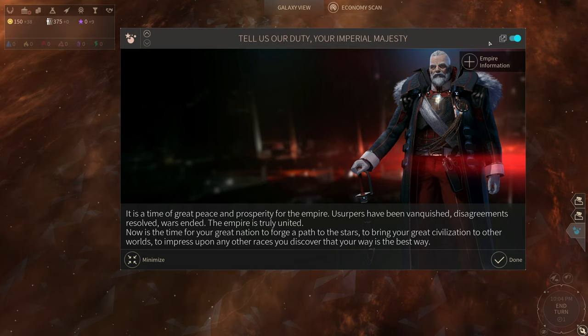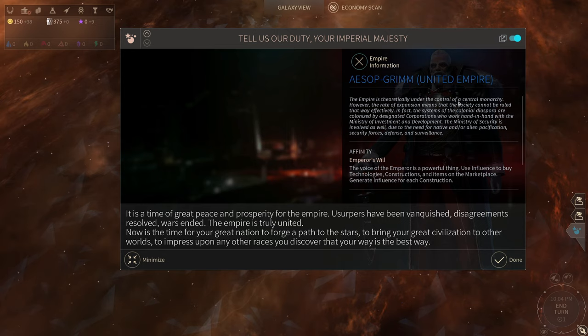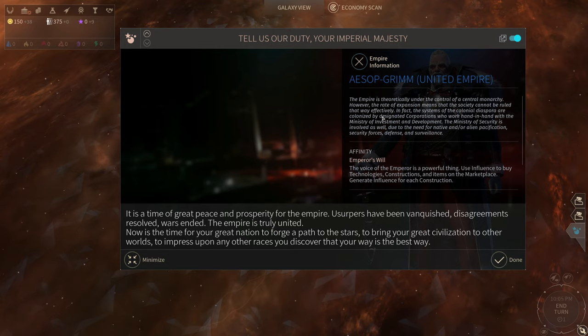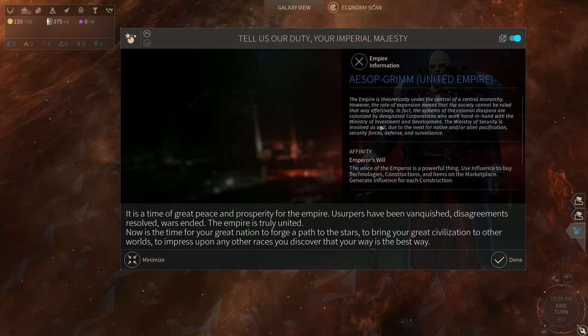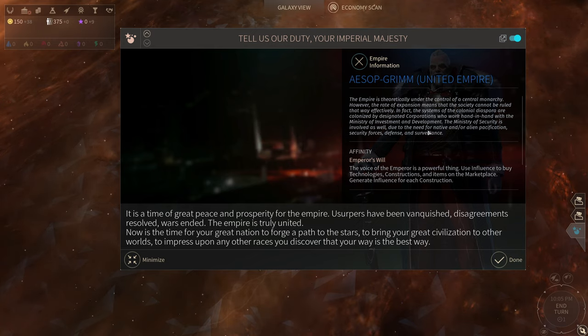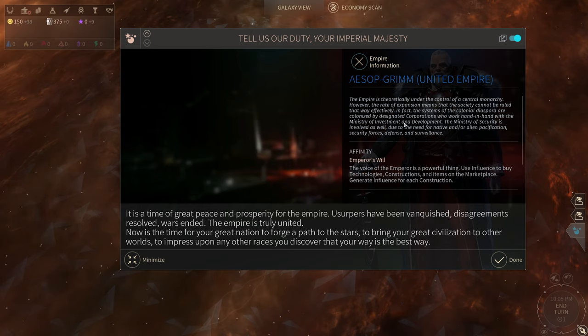It says here empire information: the empire is theoretically under the control of a central monarchy, however the rate of expansion means that the society cannot be ruled that way effectively. The systems of the colonial diaspora are colonized by designated corporations who work hand in hand with the Ministry of Investment and Development. The Ministry of Security is also involved due to the need for native and alien pacification, security forces, defense, and surveillance — all this centralized planning, big government involved in everything.